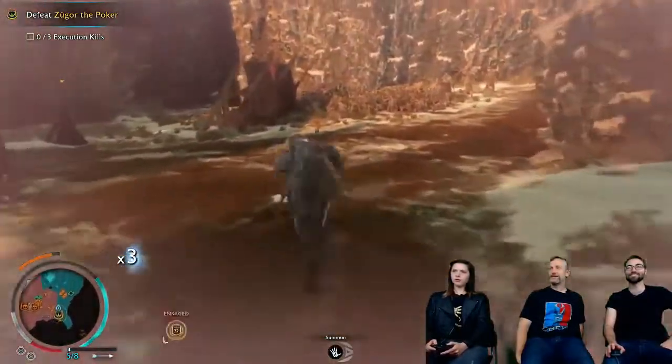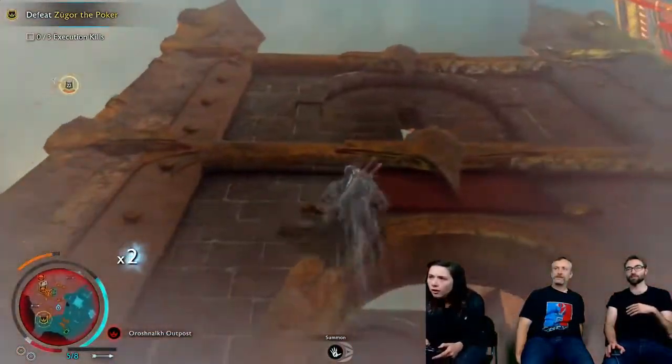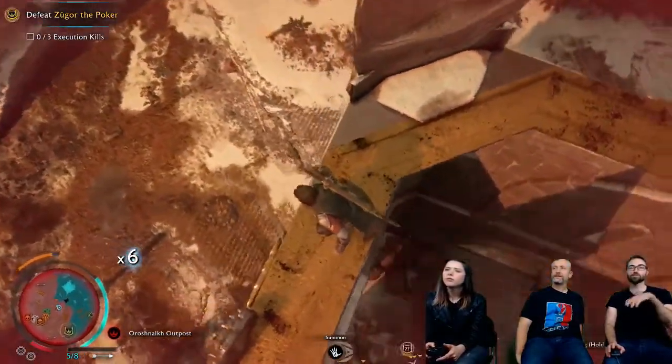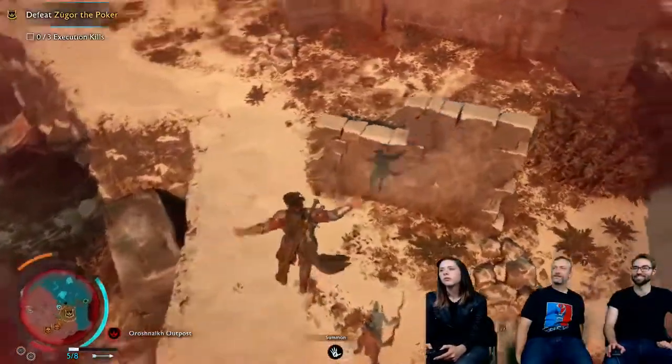So during this mission, as mentioned, clearing the area allows you to remove the alarms here and take this guy out. Using all the skills we've shown from the Wraith skill tree, we're now bringing them together — hiding up on a high point which also works as a tactical approach.